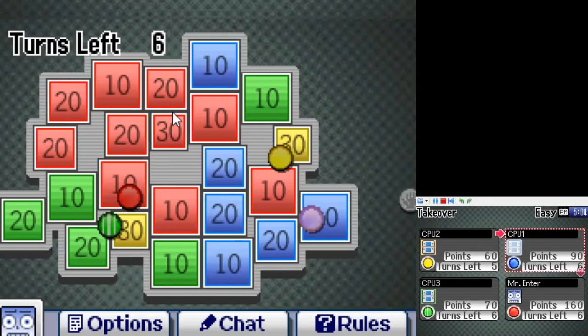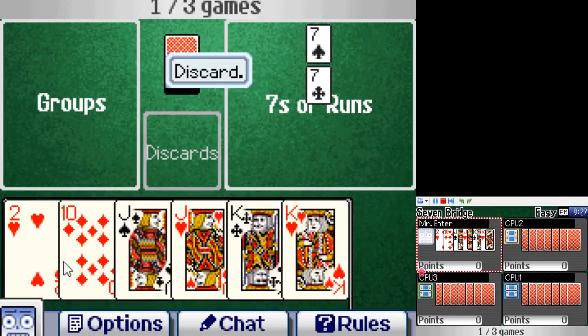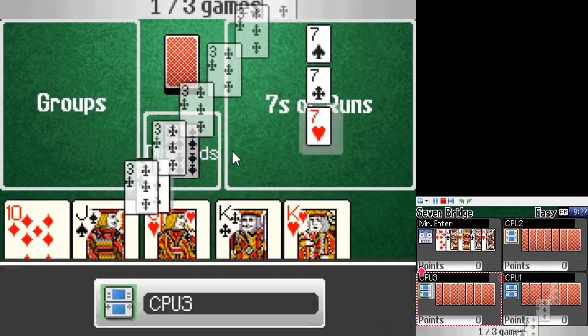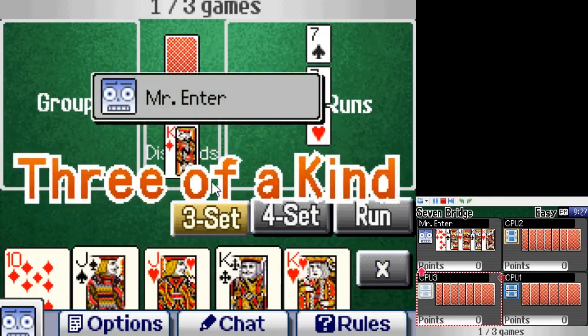Whoever has the most points at the end of 10 turns wins. Game 27 is Seven Bridge — Last Card is to Last Card Plus as Rummy is to Seven Bridge. It's the same game, really, just with a little more complexity. I didn't have much to say about the first one, so I don't have much to say here either.